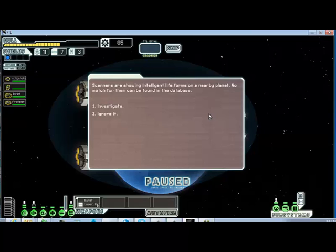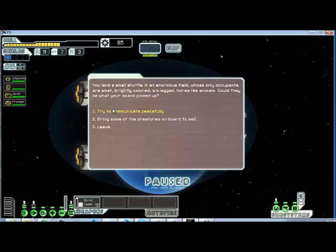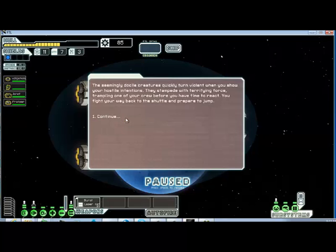Scanners are showing intelligent life forms on a nearby planet. They've got a small shuttle in an enormous field. The objects inside are small, brightly colored creatures. Seemingly many dark creatures quickly turn violet when you show hostile intentions. They stampede with terrifying force, trampling over one of your crew before you have time to react. You fight your way back to the shuttle — prepare to jump.